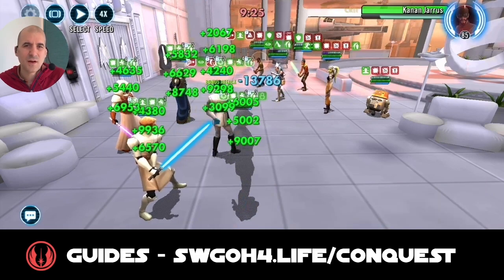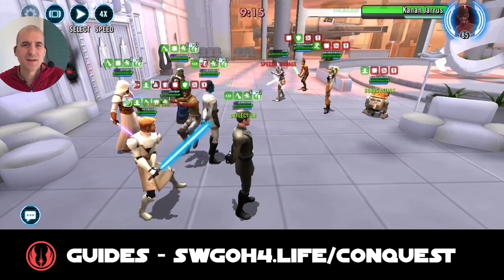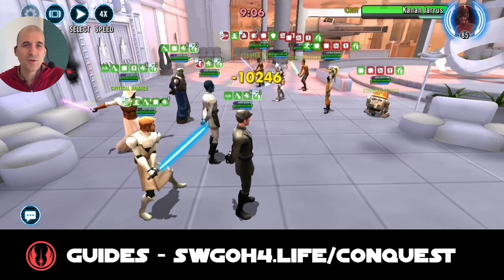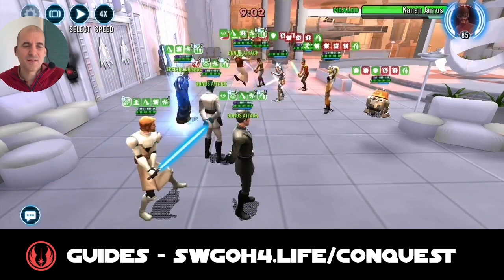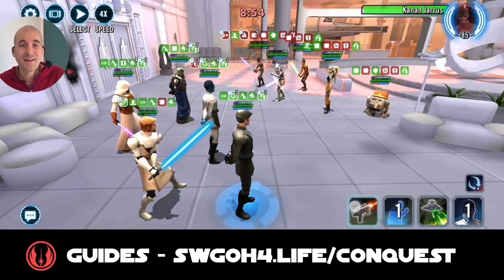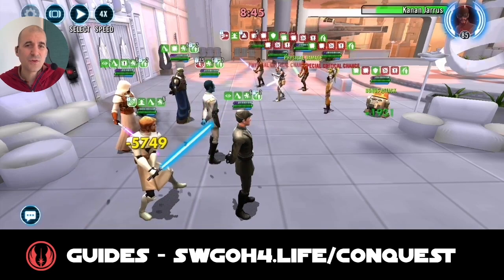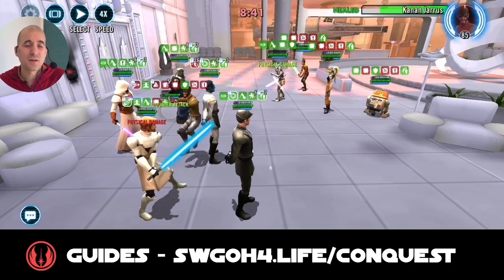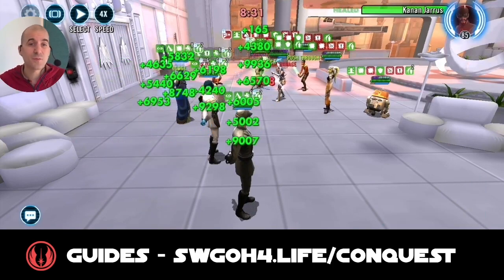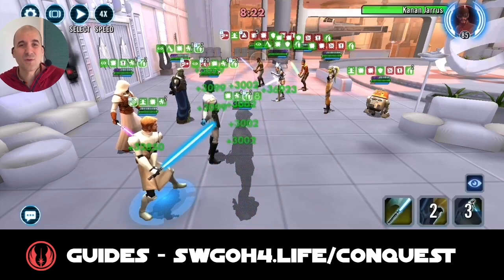Something I found helpful: put Weapon Tech on Piet so he gains turn meter whenever enemies take a turn. With Kenobi, put Retribution so he counter-attacks, and because of the Defensive Formation disc, attacking out of turn recovers protection — this keeps Kenobi alive throughout. Piet's basic calls Thrawn for an assist, and attacks out of turn also heal Kenobi up. If Kenobi gets low on protection, swap turn meter with Thrawn instead of Piet — that tops up 40% protection on Kenobi, and Kenobi's Tank Tag turn also recovers 30% more protection.